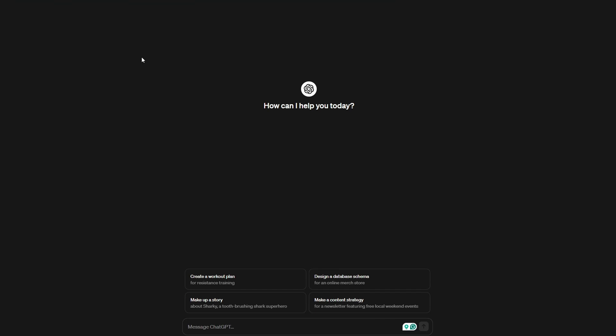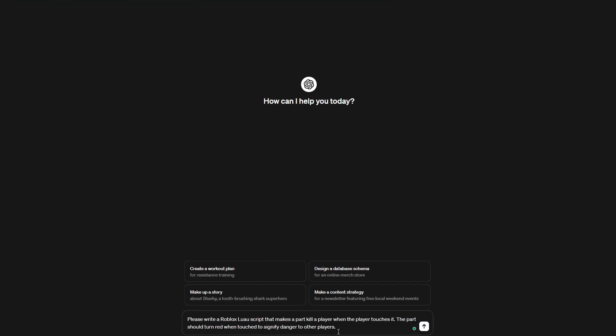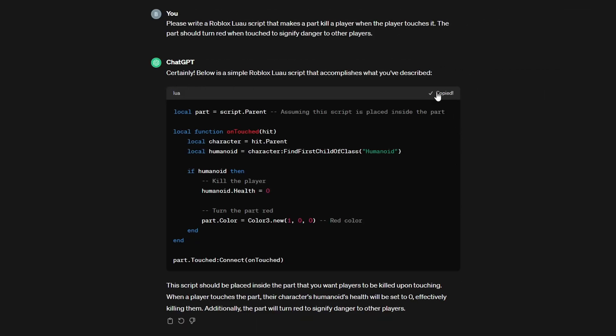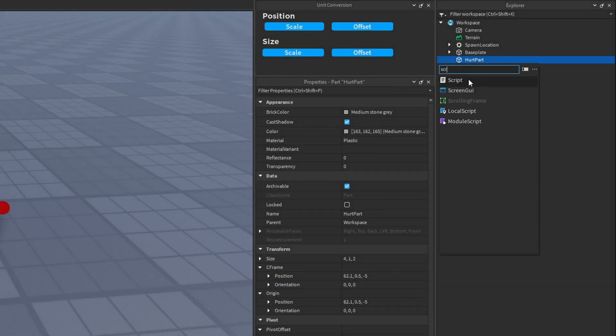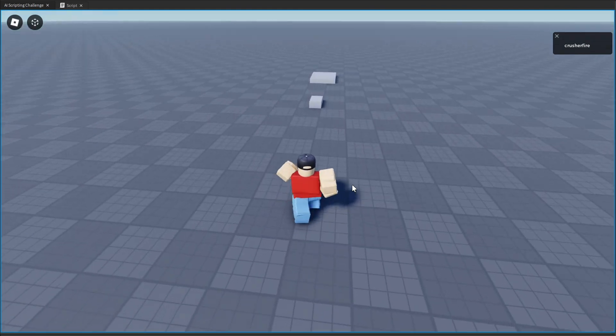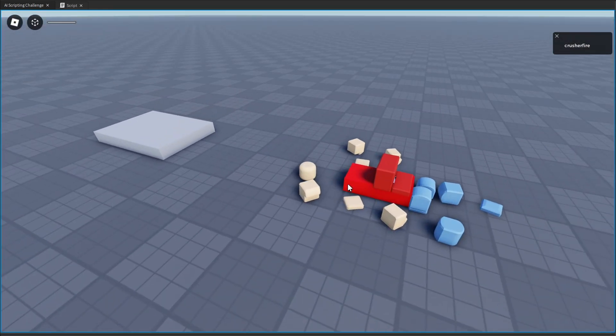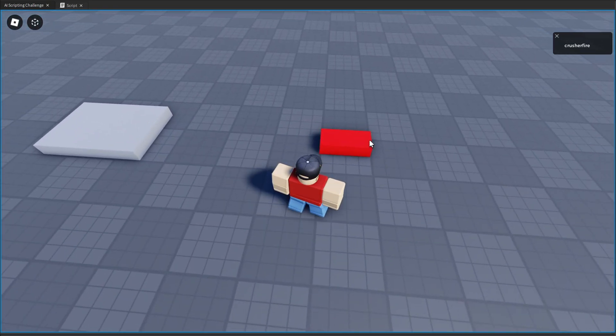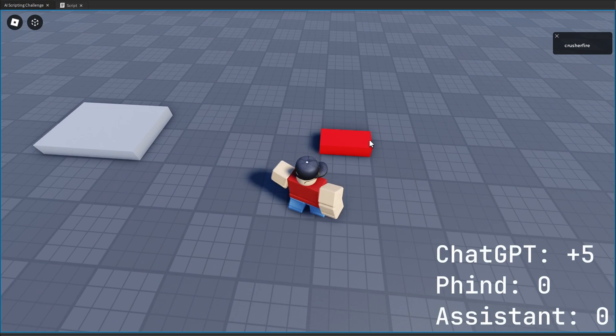Our first contender is ChatGPT and the first challenge is: please write a Roblox Lua script that makes a part kill a player when the player touches it, and turn the part red when touched to signify danger to other players. Let's copy the code and test it. The part kills us and turns red. Five points to ChatGPT.